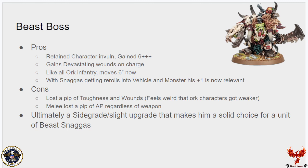First we're going to talk about the Beast Boss — the Beastboss Warboss on foot. He does have a 5-up invuln inherently, he didn't lose that, and he also gained the Beastboss 6-up feel no pain, so that's a really good move for increasing his durability. He gained Devastating Wounds on the charge, which means if you get a critical wound he does mortal wounds with his weapons. Some of his weapons have anti-beast, anti-vehicle, or anti-monster, so you can punch straight through against bigger targets. With Snaggas getting re-rolls into vehicles and monsters, his plus-one to hit is now actually relevant when you send them into the targets they're supposed to go into.